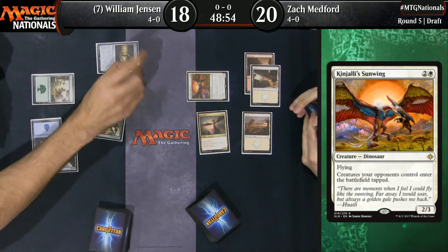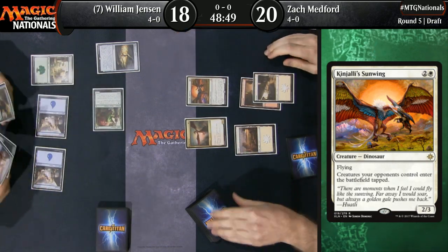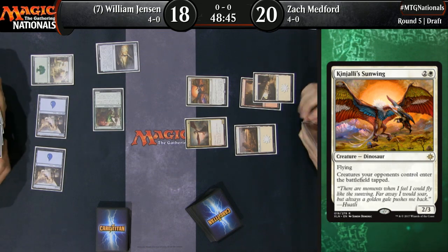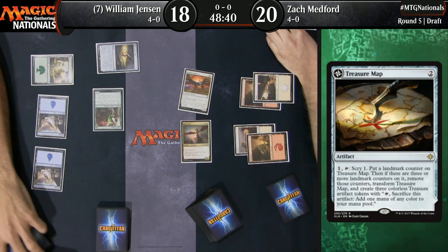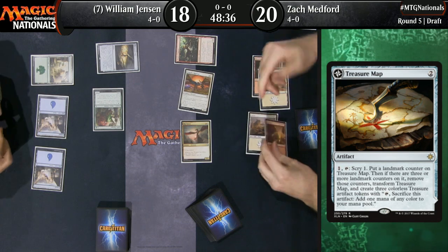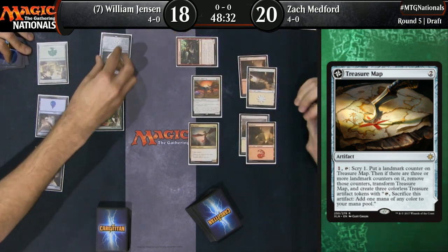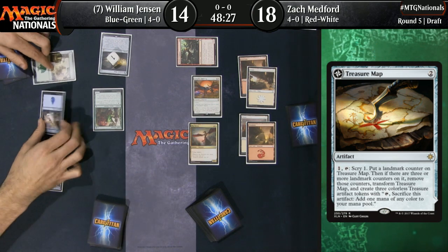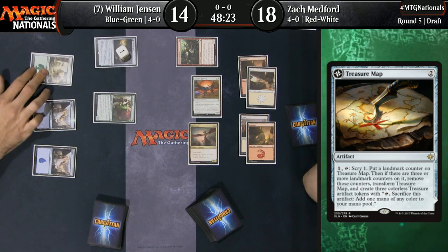This is like a super clear bluff spot for Jensen as well. I would expect Jensen to attack here like 90% of the time regardless of what's in his hand. It's perfect. And I think Zach Medford almost is never going to block because you're not in danger of getting raced on the ground. It would be disastrous to lose your flying attacker to something that otherwise couldn't answer it.